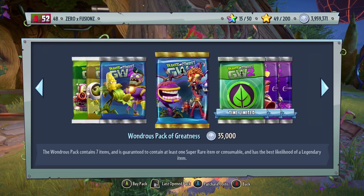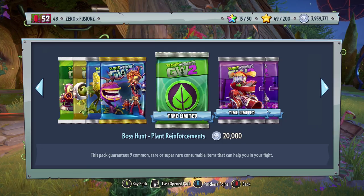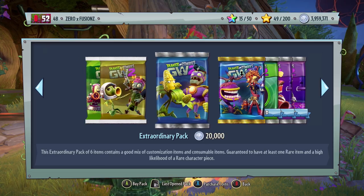What really makes this a bad decision is the fact that they've gotten rid of the plant-specific pack and the zombie-specific pack. You might be going for something in particular — you might be going for Iron Citron. So even if they had added the plant customizations from Zombopolis and Frontline Fighters into the plant Wondrous Pack of Greatness, at least you'd still only be getting plant things. But no — they're all combined together now, so it doesn't matter what you go for, you're gonna get plant and zombie customizations.